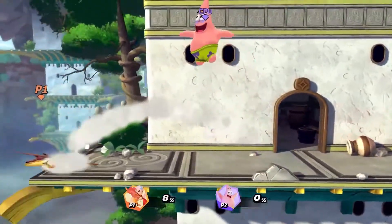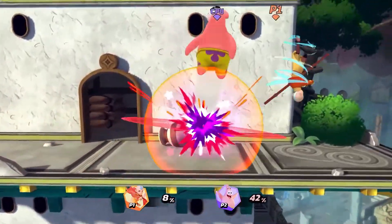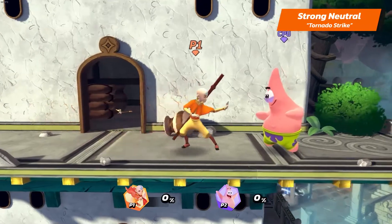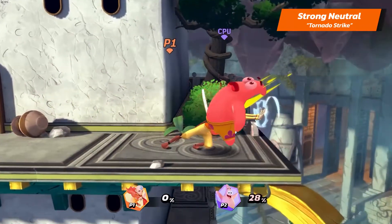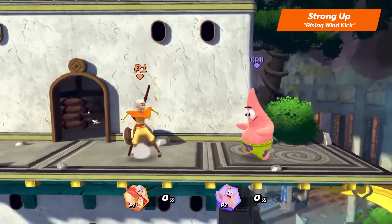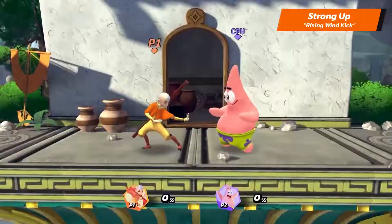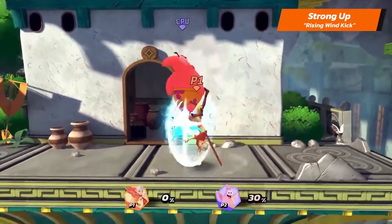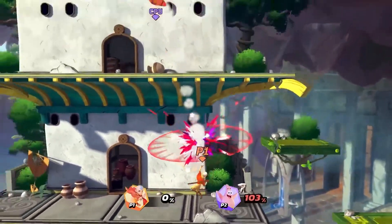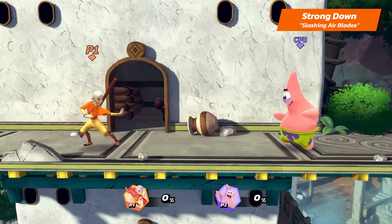We'll now showcase some advanced Air Nomad moves with Aang's strong attacks. Aang's strong neutral is Tornado Strike. His strong up is Rising Wind Kick — he rises diagonally upwards while building damage. This move will raise your opponent upwards, which makes it a good option to start some aerial combos and bring them off the ground. And his strong downer is Slashing Air Blades.